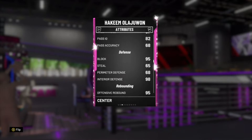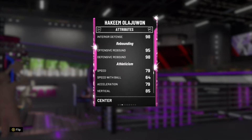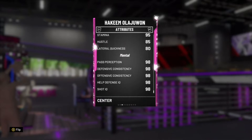Passing IQ 82. His blocks are 95. He's got 98 interior defense. His rebounding is amazing — 95 offensive and 98 defensive. He's got 79 speed, speed with ball 64, acceleration 79, vertical 85, strength 95, stamina 95, hustle 85, lateral quickness 80. His mental stats: pass perception 98, defensive consistency 98, offensive consistency 98, full defense IQ 98, and shot IQ 98.